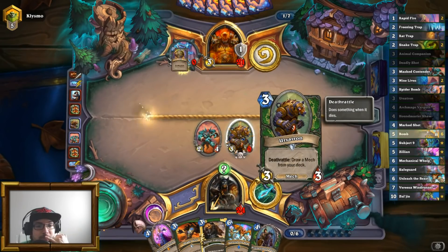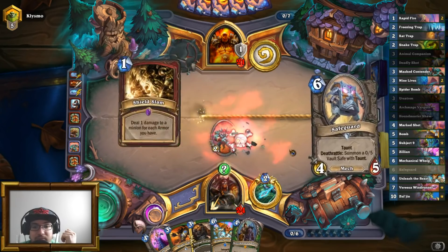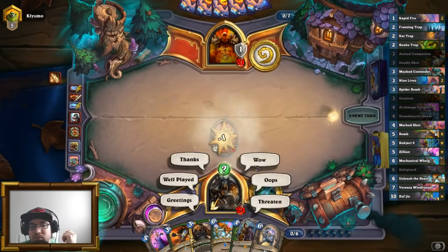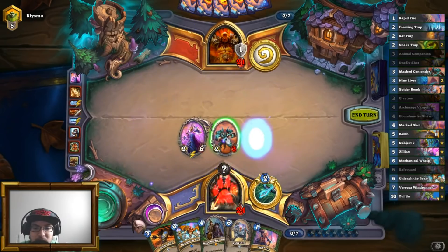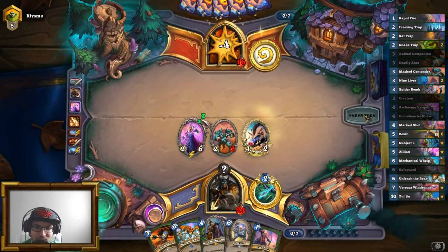What else does he have? I've got six bombs in my deck. I could straight up die at any moment. He should have Shield Slammed first. Okay, first things first: Archmage Vargoth, second — Animal Companion. It's always Huffer. Oh, that is glorious!